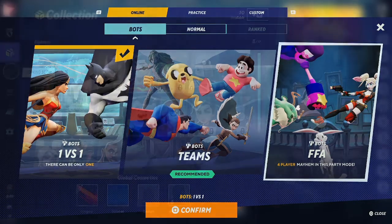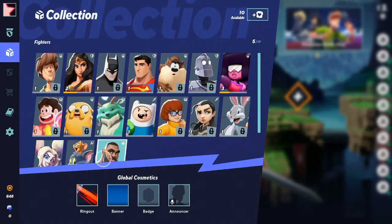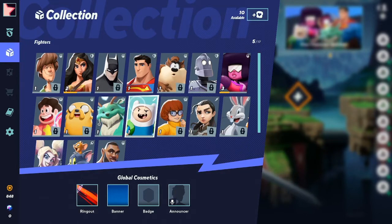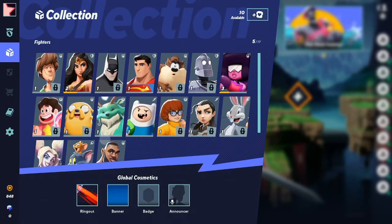They have a number of notable WB characters — everyone from Bugs Bunny to Superman. Even LeBron James made it into the game. You get a handful of characters to start off with, and then you have to unlock others through the battle pass as you play, with in-game coins, or you can spend real money and unlock them all quickly.